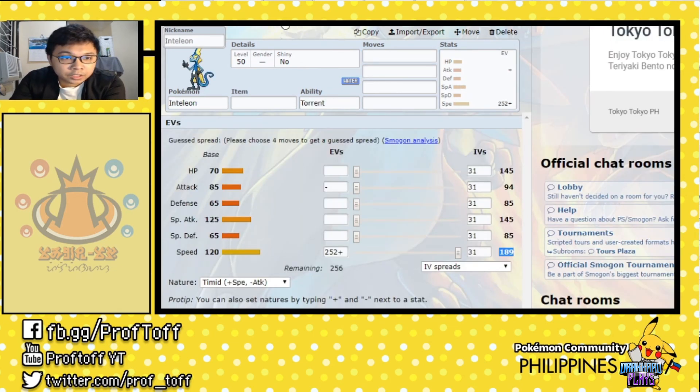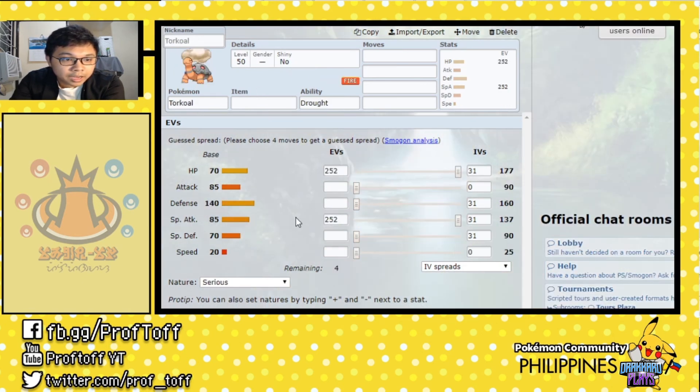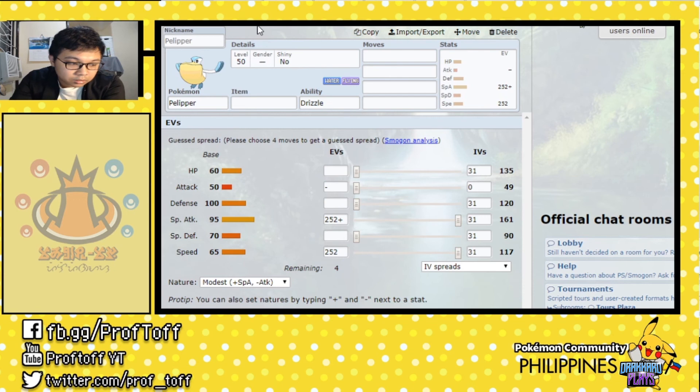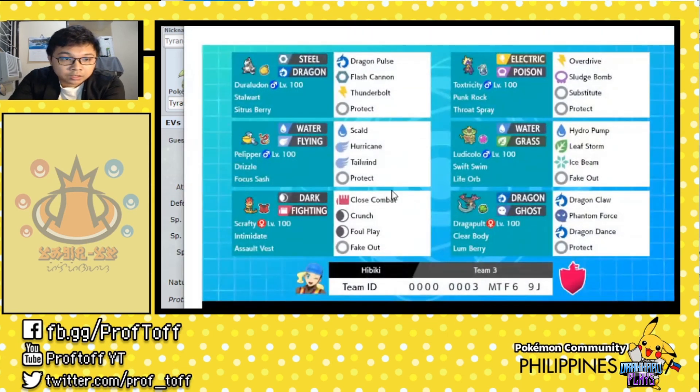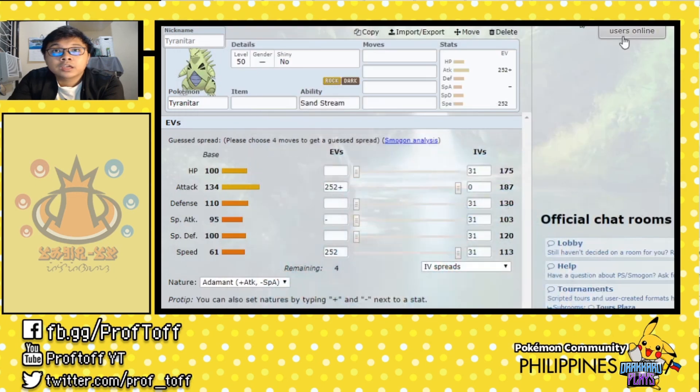Pelipper also has to deal with Max moves, so usually using Protect without Dynamax being already set up puts you at risk of dying at 1 HP, especially if it's a sand team. You need to preserve Pelipper unless you've already taken out the Tyranitar with a Fighting-type Pokemon. As you see here, there are coverage options such as Duraludon that can take out Tyranitar, and the Fighting-type Pokemon mentioned can definitely take out sand Pokemon. That's about it — hope you learned something today for our rain team discussion.